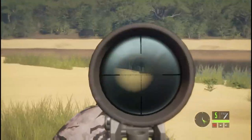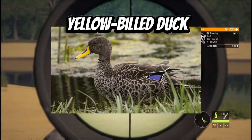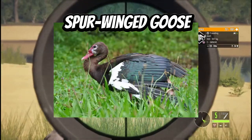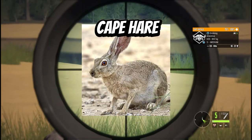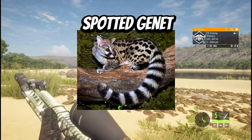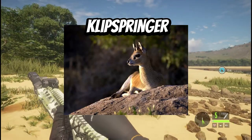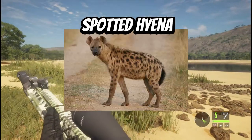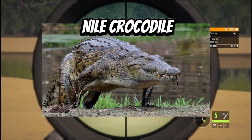The Southern Africa species roster begins with Red-Billed Teal, Yellow-Billed Duck, Egyptian Goose, Spur-Winged Goose, Helmeted Guineafowl, Sandgrouse, Cape Hare, Black-Backed Jackal, Spotted Genet, Caracal, Serval Cat, Klipspringer, Steenbok, Spotted Hyena, Common Warthog, Ostrich, and Nile Crocodile.